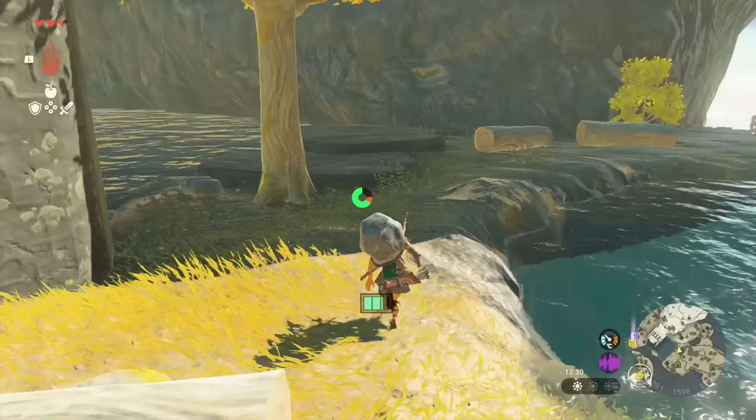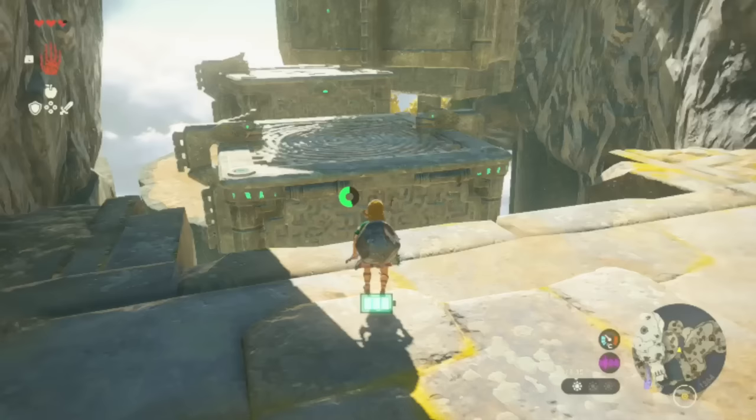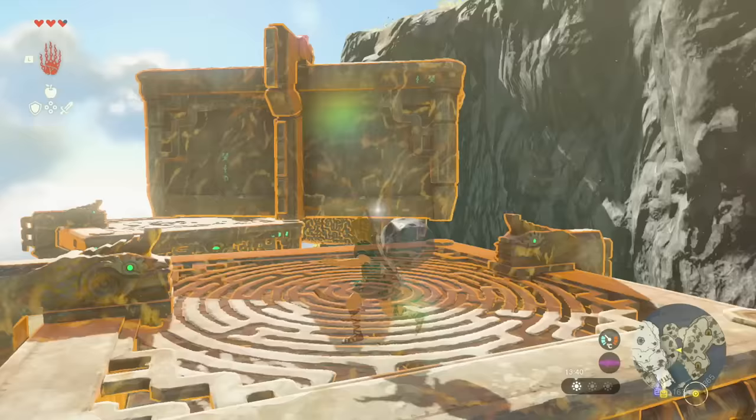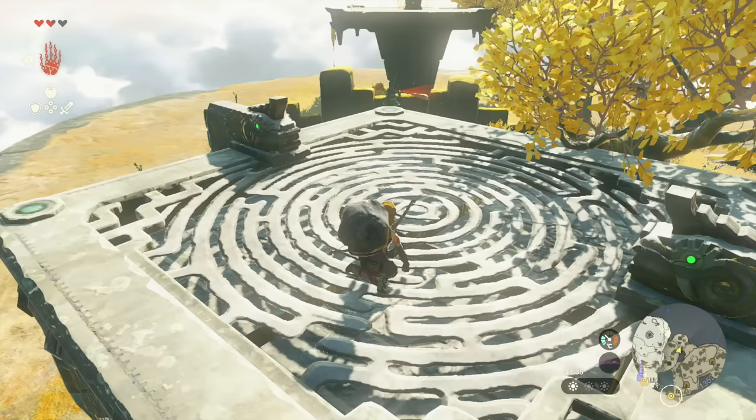So where are we trying to get to? Because there's these platforms and these seem to be the ones that just float there naturally. And if I move them, they just stay wherever I place them. So I guess maybe I could make a little staircase to kind of go up that way.